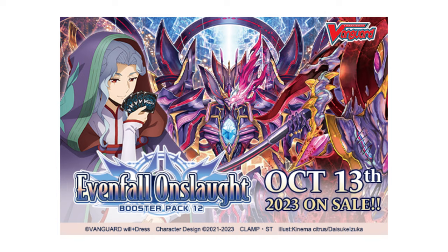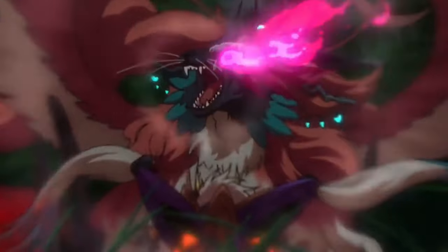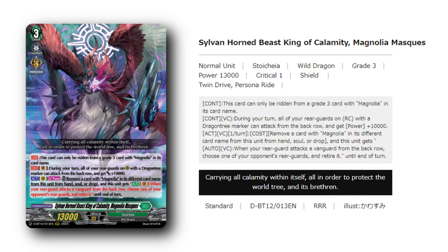Although, when Set 12 was released, Magnolia finally received a huge focus and support and a shift in its playstyle — Magnolia Moss. It possesses two yet impactful skills.